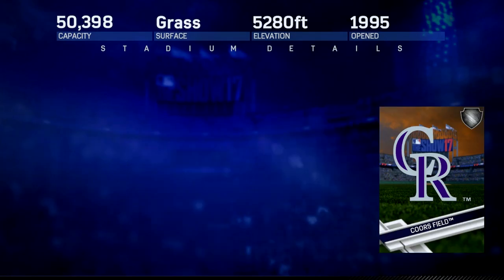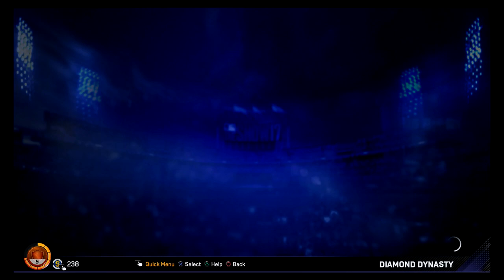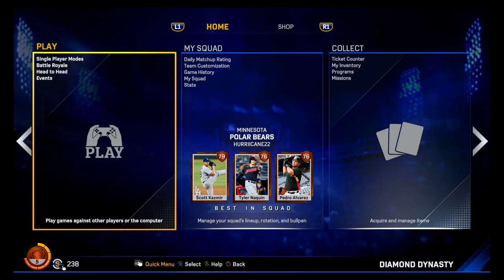Let's go to Coors Field. Now, to speed things up, we will draft the rest of your roster for you. What? No, I want to draft the rest of my roster. I'm not sure I trust you. Who's this 'we'? I only heard one of you.